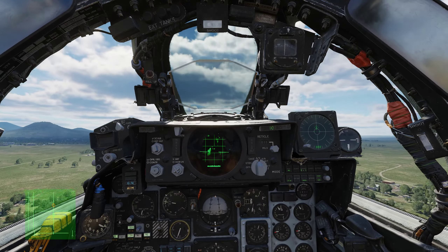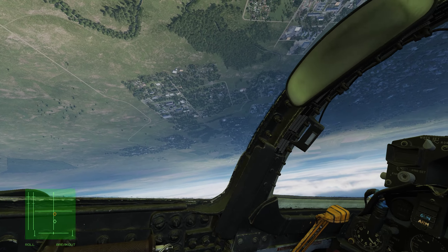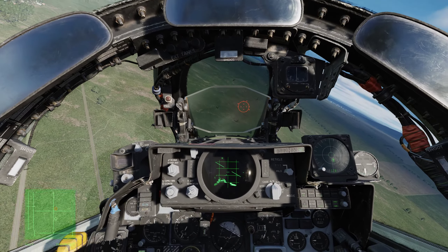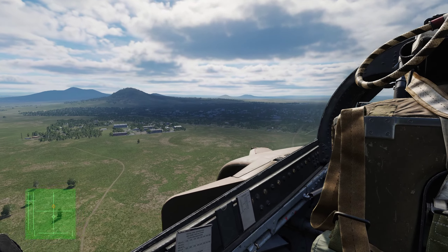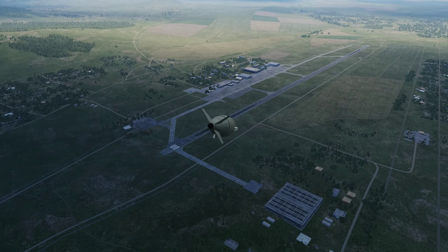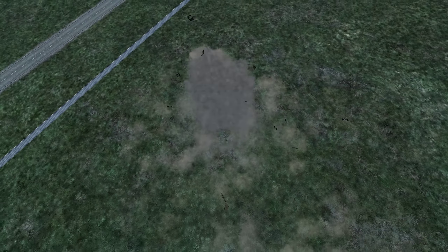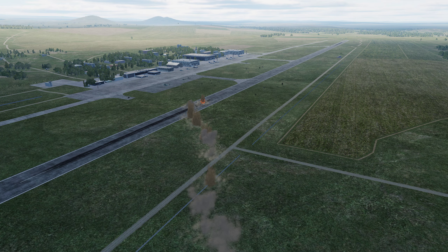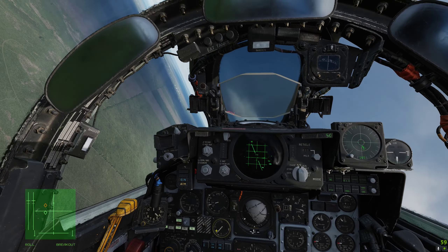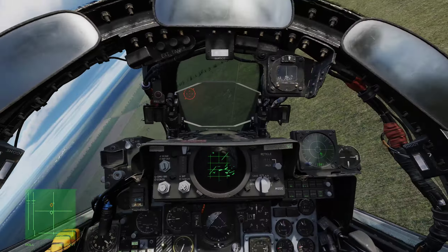Pull — 30 degrees. Bombs are away. Break off. Countermeasures out. Looking for weapon launch. We'll have a quick check on the bombs. Bombs look good. And we RTB. As you can see, the loft delivery mode working as it's intended, and we managed to avoid the defences.